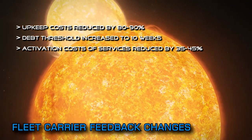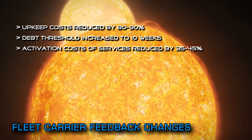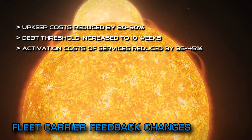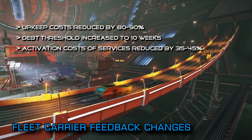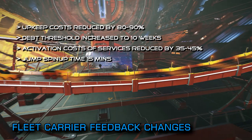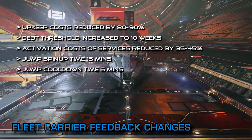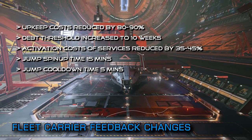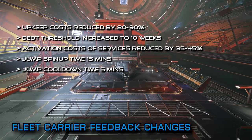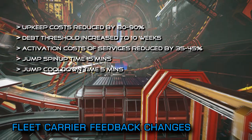After lots of speculation and rumour around technical hurdles and jump timers, the spin up and cooldown times have been completely smashed. Your carrier will now take 15 minutes to spin up for a jump and then be ready to jump again just 5 minutes later. In theory you can jump your carrier every 20 minutes — 1,500 light years an hour assuming you have the fuel available. That really opens the door to all sorts of player-run mad plans that we've been seeing floating about for carriers.